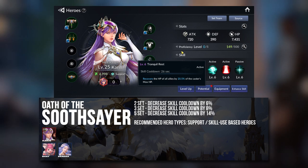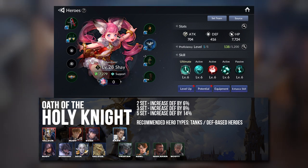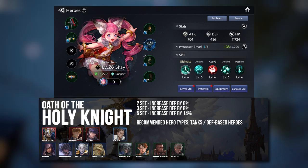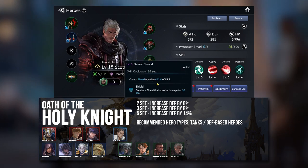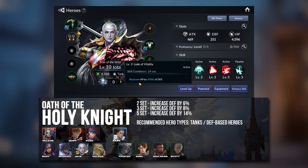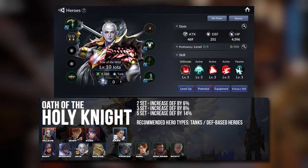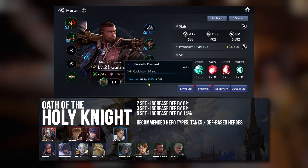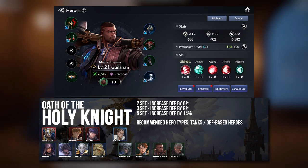The next three gear sets are very similar — the Defense, HP, and Block Rate sets. The Defense set is by far the most important because many heroes have skills that scale off defense. For example, Scott has an ability to cast a shield based on his defense, Iota has an ability to heal based on her defense, and the same goes for Gilihan — as well as the rest of the tank units.